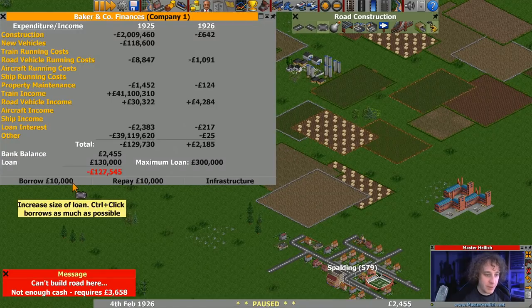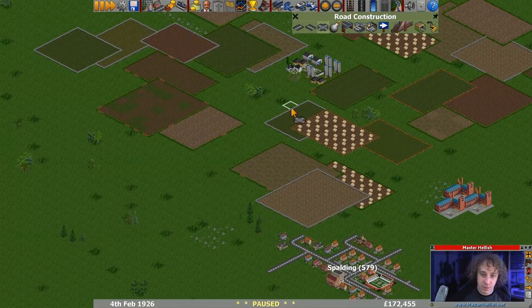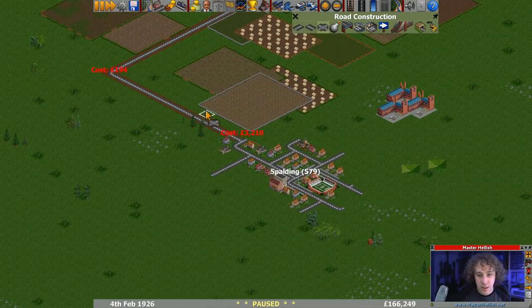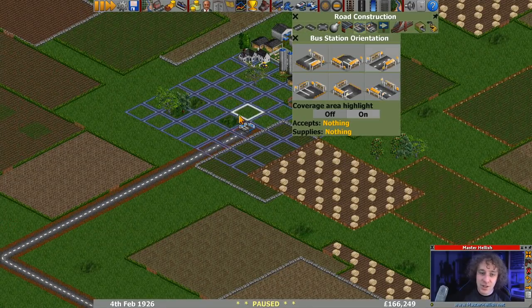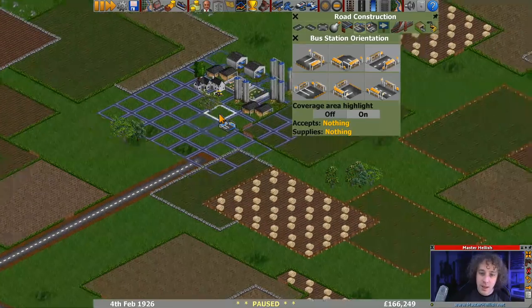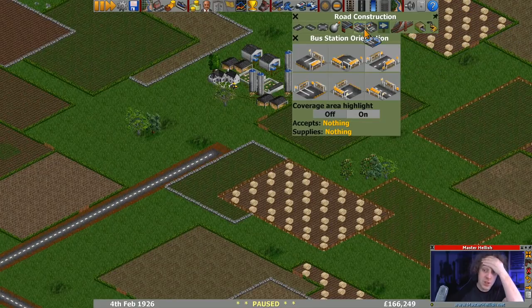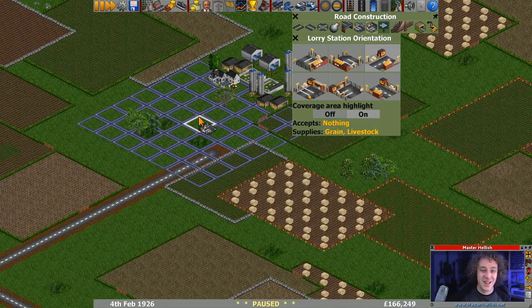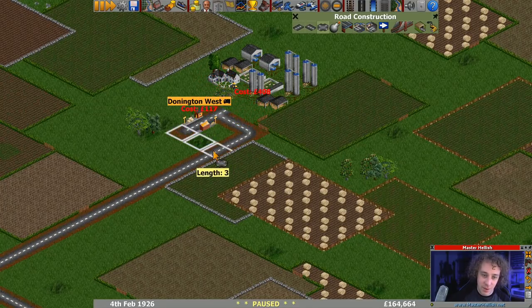OK, we need to take that loan out first. So back to roads, multitool - let's get that road there. And what we'll probably do is actually go through Spalding - there's no reason why not to. And let's just give ourselves a tiny little loop. Except nothing supplies, nothing. Oh that's a bus! We don't want a bus stop - that would have been terrible if I had to put bus stops at both ends.